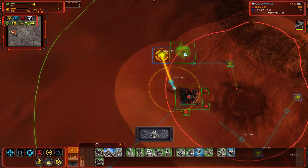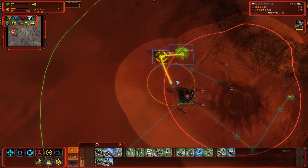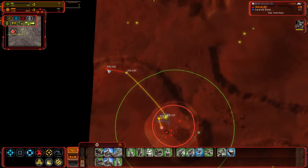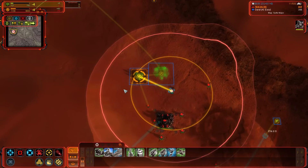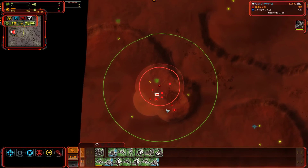The second engineer is going to get that Hydra and the factory — the ACU is almost there. The third engineer is actually going to go on the field and grab a couple of mass extractors. This is the order for the second engineer: get that factory up on the ledge. Of course you don't want units staying around the ACU — it's staying there for a second or two, not a huge deal, but something to avoid.